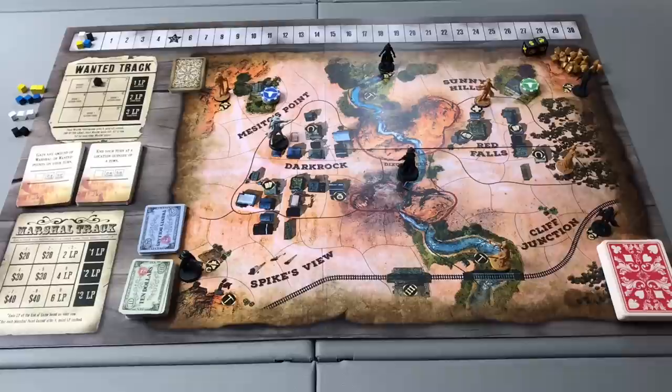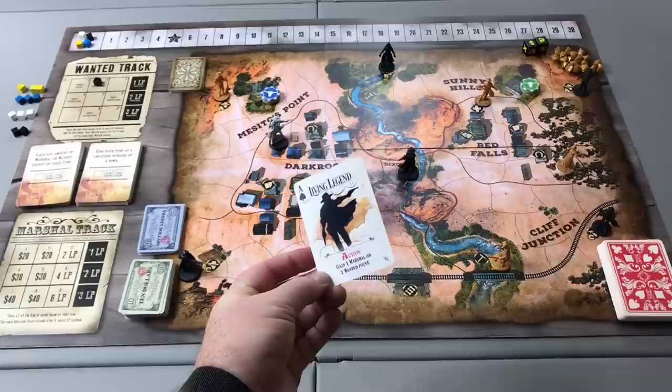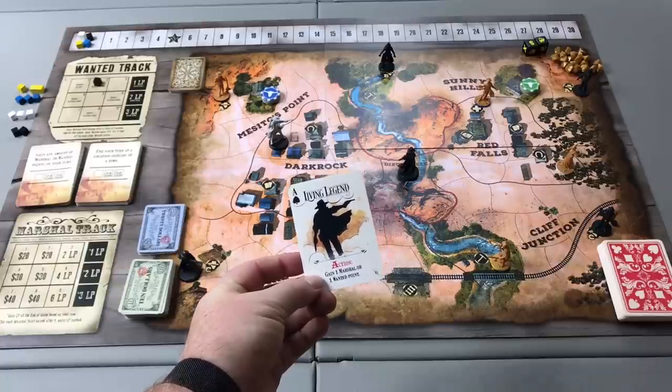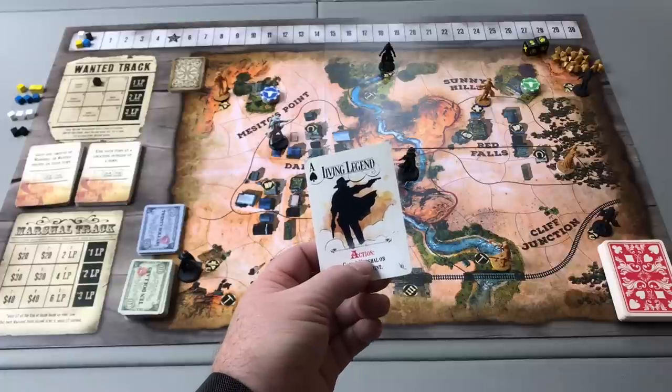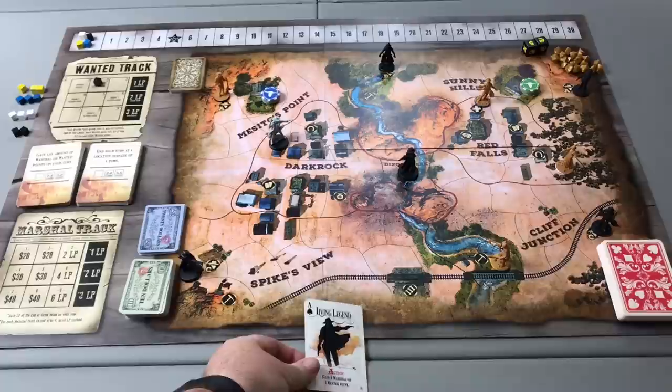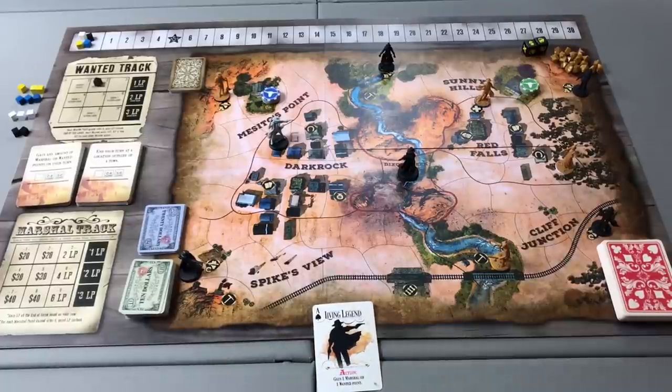Another action players can take is to play poker cards from their hand and use the action printed on the card. In Western Legends, all poker cards have a poker value as well as an action, reaction, or bonus that can be played at various times. Anytime a card says 'action,' you can use one of your actions to play it and activate the card's ability — for example, the Living Legend Ace lets you gain one marshal or wanted point. Some cards are reactions or bonuses played when you move or during poker. If a card contradicts a rulebook rule, the card takes precedent.